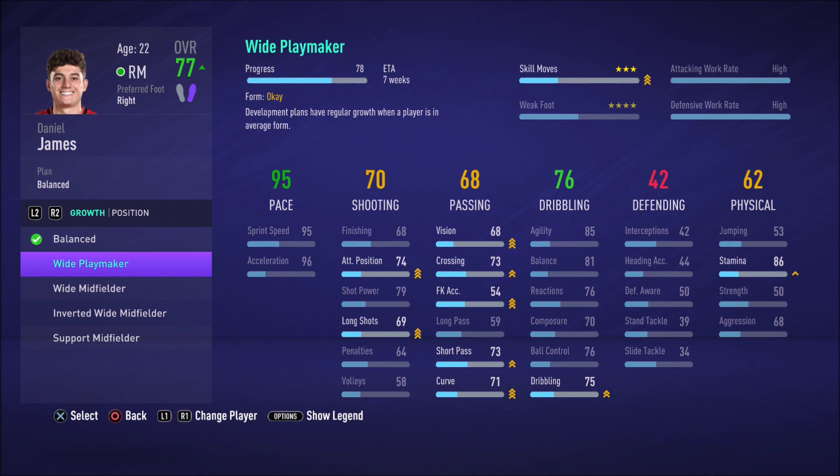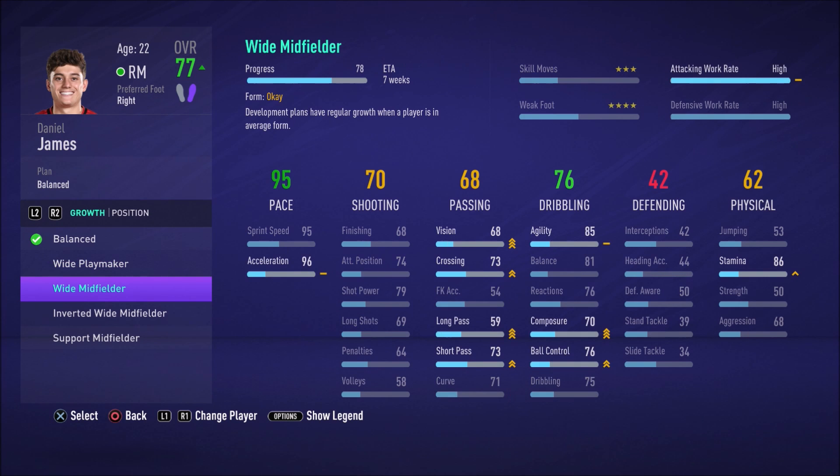If we move down to 'Wide Playmaker', that will mean his attacking position, long shots, vision, crossing, free kick accuracy, short passing, curve, dribbling, and stamina will all get improved, but everything else won't improve as much. It will also improve his skill moves. Moving to 'Wide Midfielder' then focuses on vision, crossing, long passing, short passing, composure, ball control, and stamina.